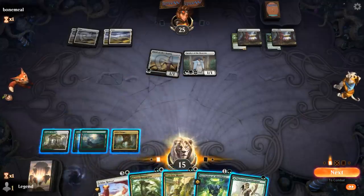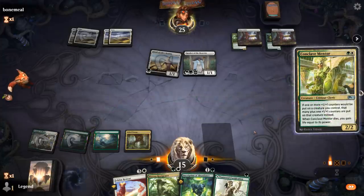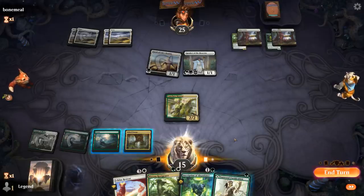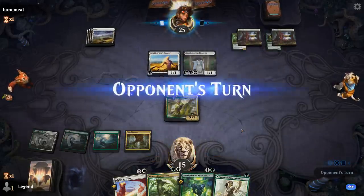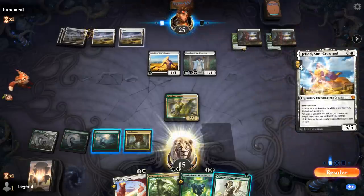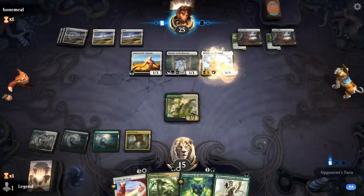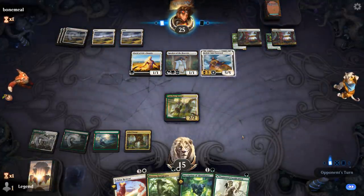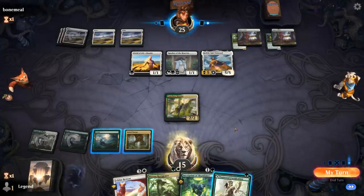I might have to use my Inscription here to kill the speaker at instant speed before they gain too much life. It's going to be Heliod Suncrowned, which is an active creature here. Opponent just passes. So I could use my Inscription to fight the speaker, but then my opponent can just use Alseid to protect it — so it's not that simple.